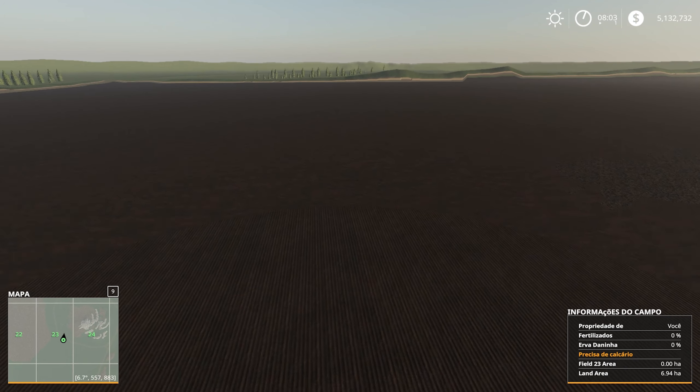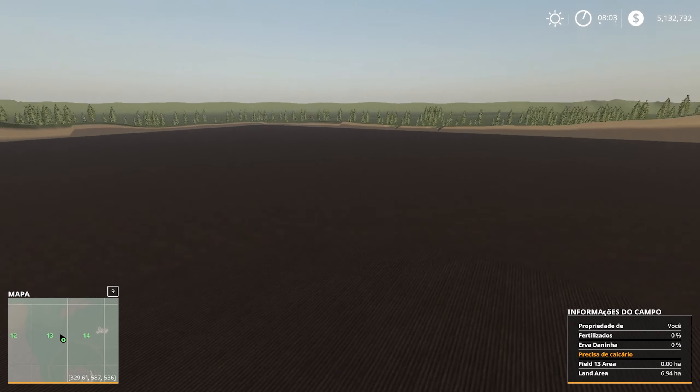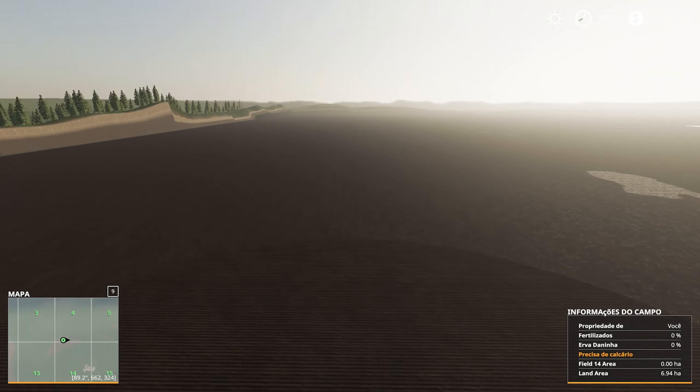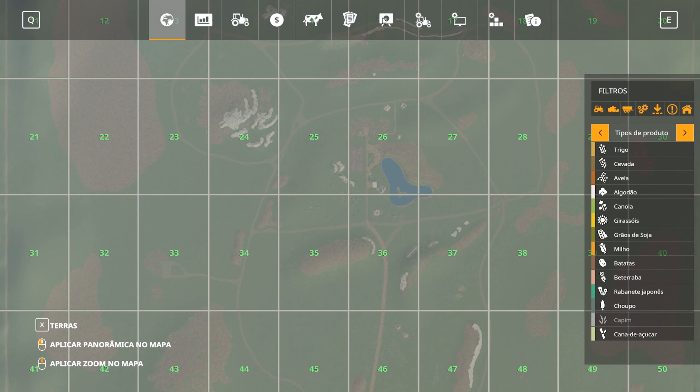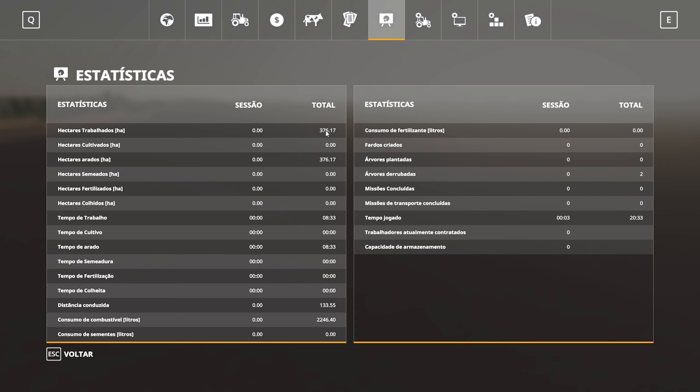If you want to see all the work I put in to create this super mega field, I'll show it. The field creation screen shows it came out to 376 hectares — I think there may have been a slight measurement discrepancy, so it's somewhere around 376 hectares. The total time I had the game open — including letting it work on its own a few times — was 20 hours to complete creating the field.